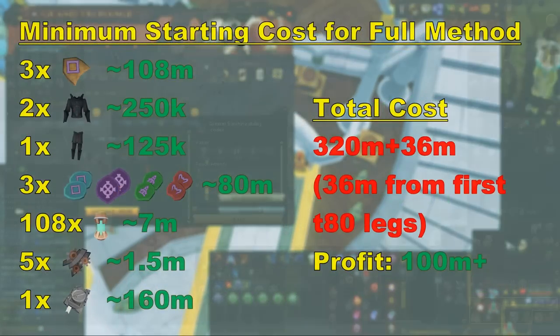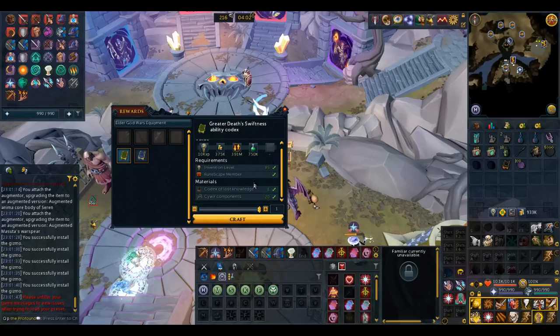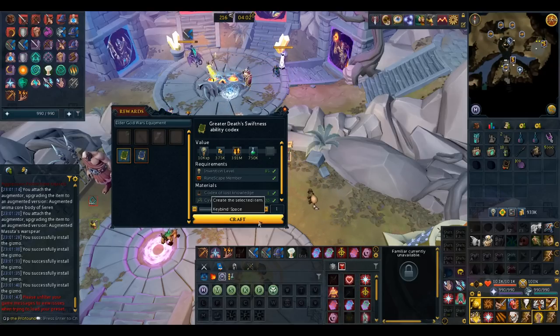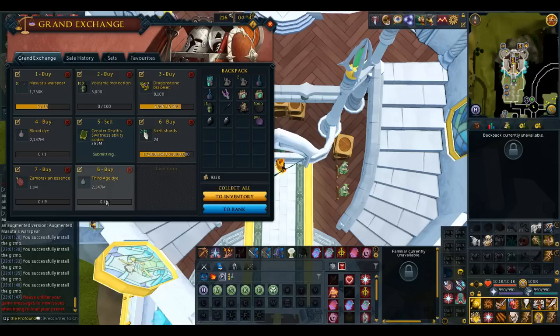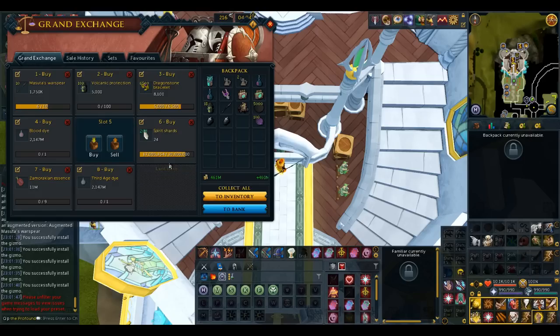To make a greater death swiftness, you need to combine 20 of these components, which is about 160 million, and then one codex of lost knowledge which is around 160 million also, so the total price is about 320 million to make one of these codices. The death swiftness currently sells for around 470 million, putting you at almost 150 million profit per codex. Sunshine sells around 400 million so it's not worth doing right now, but this could change soon.